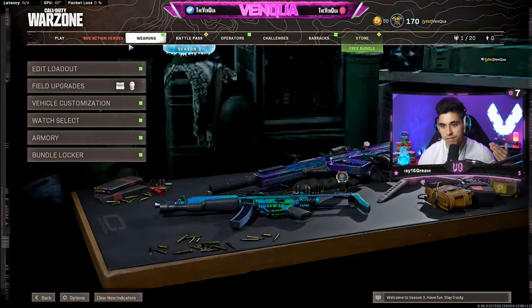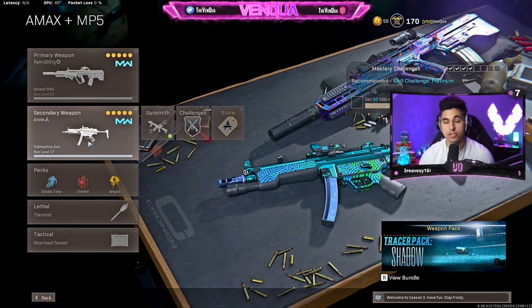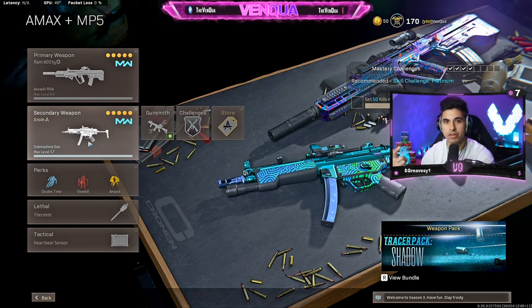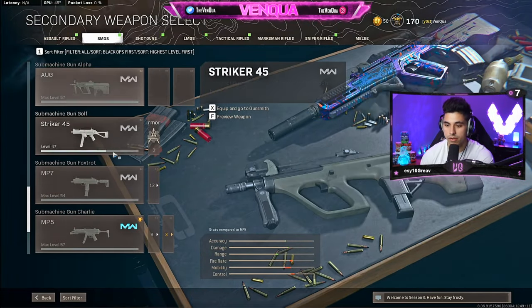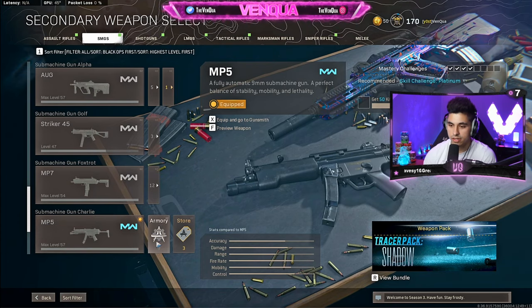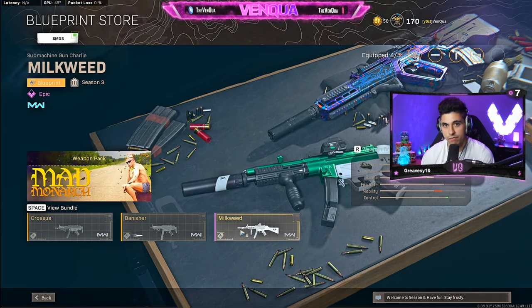First off, the exact blueprint I'm rocking is the Anole blueprint — that's the base gun. If you don't have the Anole blueprint and you go into the Call of Duty store and don't see the bundle, go into the armory and go to any gun section. There's the armory tab and a store tab next to it — this usually has every blueprint that has ever been in the store for that specific weapon. If you don't have the Anole blueprint it should come up there. If it's not there, keep checking every single day. One of my friends copped the Anole blueprint just the other week in that store tab, so it should technically be there.